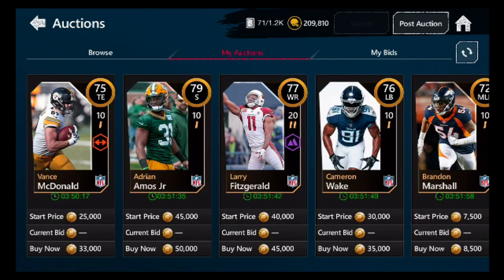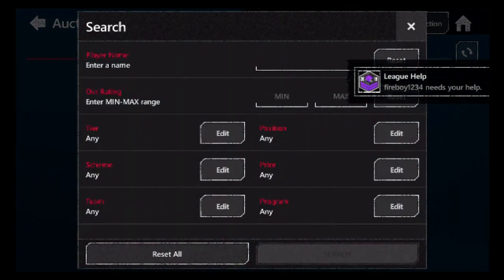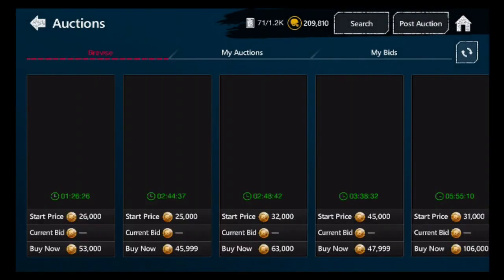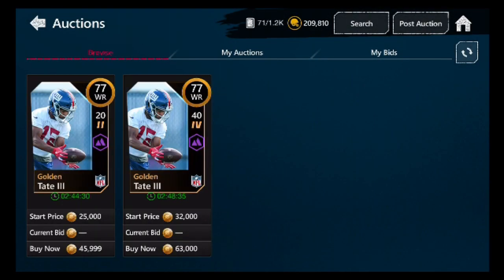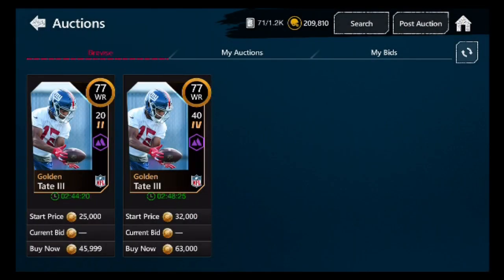If you're trying to sell a card, keep the buy now competitive. Let's look up a 77 wide receiver — say you're selling a Golden Tate. You check the auction house: one is listed for 45k, another for 63k. I would personally put the buy now at 42k — not undercutting by a ton — and then set the bid at like 39k, and that will probably get bid on.